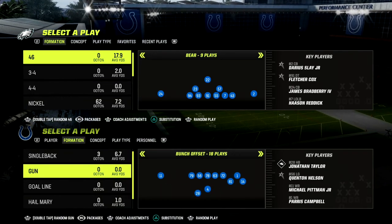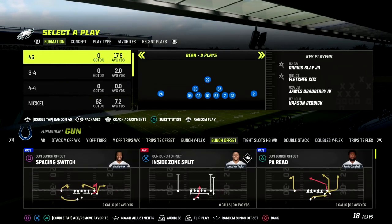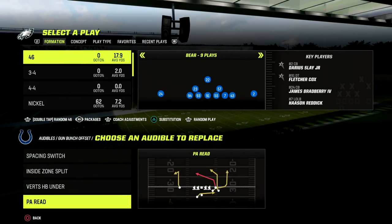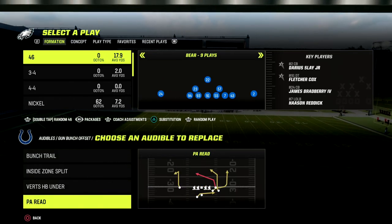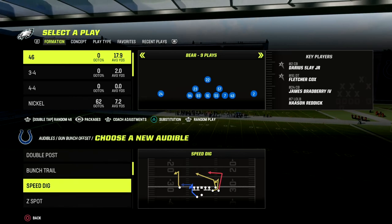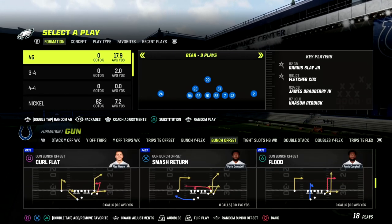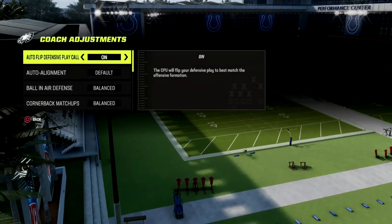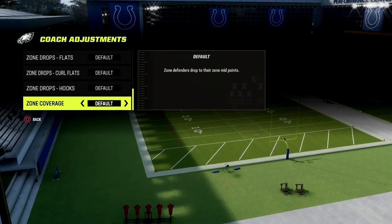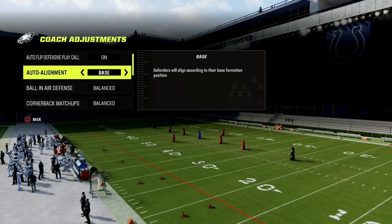In this video, we're going to be going over Dez's Bunch defense — or at least one of them, one of the key setups that I thought was really, really effective. I'm just going to set a couple basic audibles here in the Colts Bunch, and then we will get out on the field. I'm going to come out in mesh post and then his dollar defense. For coaching adjustments, we're going to put our zone coverage set to match, and also put our auto alignment on base.